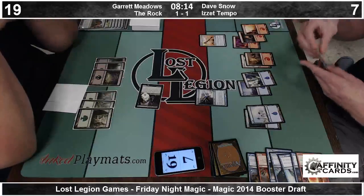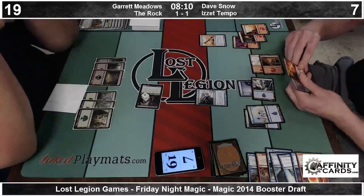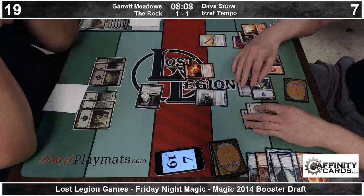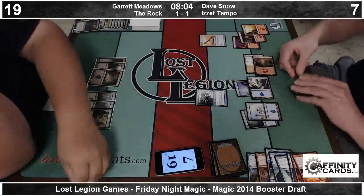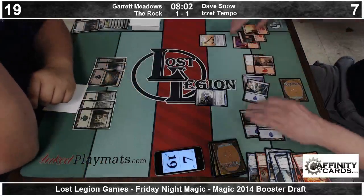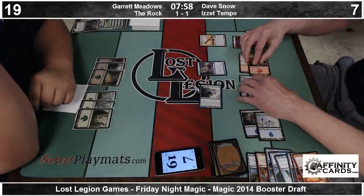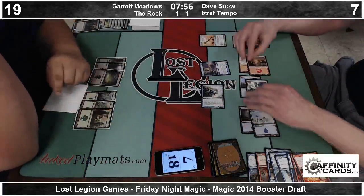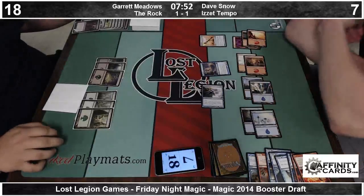Another land from Dave. One is a Flames, and there he finally gets rid of it. That seems backbreaking against Garrett. Garrett has two cards in his hand, but if they were something he could cast, I'm sure he would have done it earlier. We cast an Air Servant, which is going to close the game out pretty quickly, and Dave feels comfortable enough to start attacking with his 1-3.